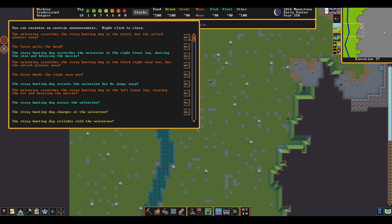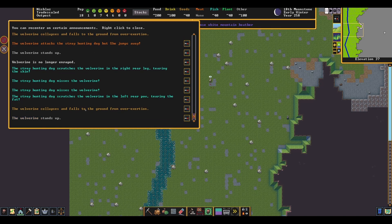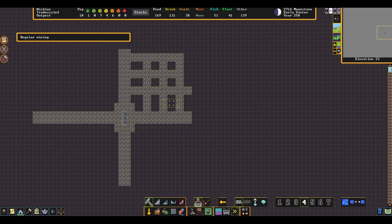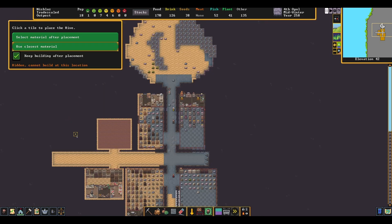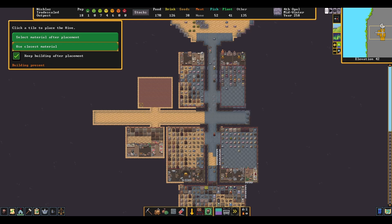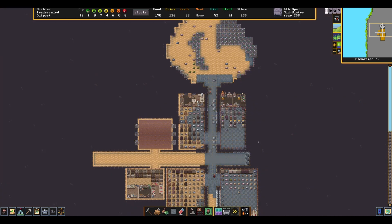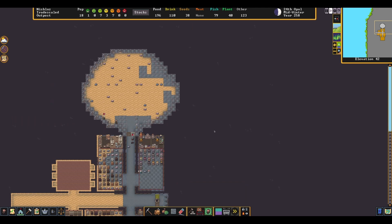Basically, another wolverine became enraged and started attacking a hunting dog. After multiple scratches and a tackle from the dog, the wolverine collapsed and calmed down. After that, I created a large mining zone for rocks and minerals, and then had the idea of working on an indoor beehive area. It's more of an extension of the existing farm, but I wanted to try and make mead with this fortress, and I had never used hives before. Next, I added a doorway for the crafting and tavern area, and started fixing and prettying up the tavern.